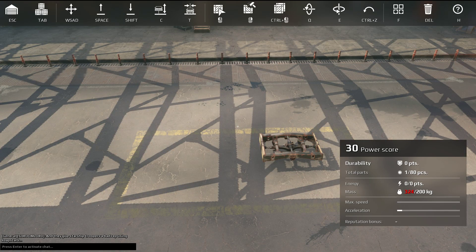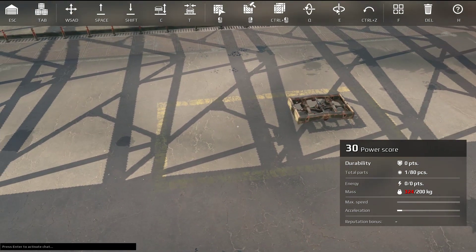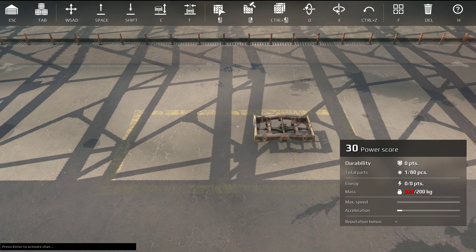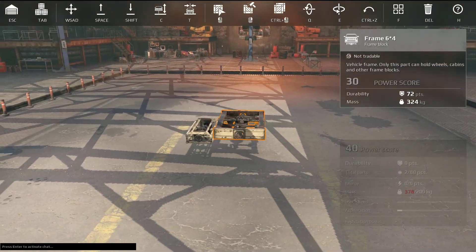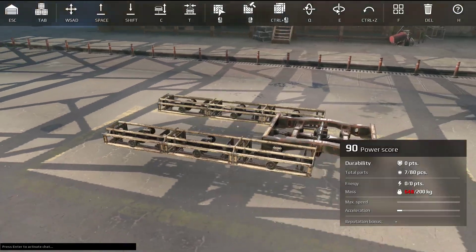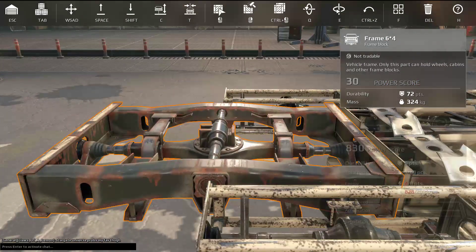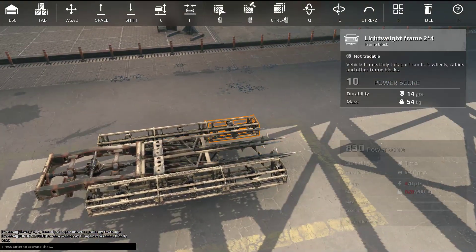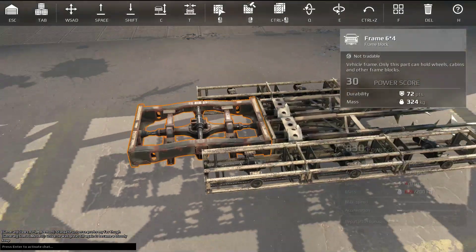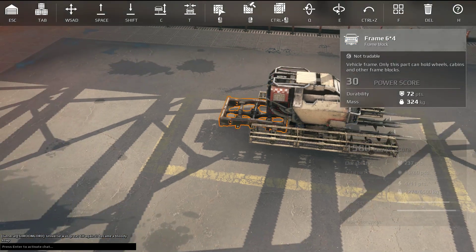Hello everybody, this is GabBaseGames and welcome back to Crossout with another let's build with a budget build. We're going to go right into the build - we got a quad goblin build here. First up, the frames: the first two goblins are going underneath. I got one non-light frame and six lightweight frames to enforce for weight reduction. This one you want to keep at full health because it's really important for mounting, since the ground cabin only mounts to this frame.